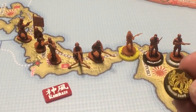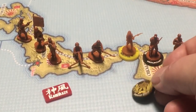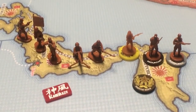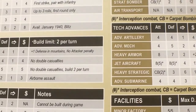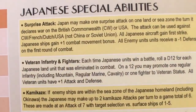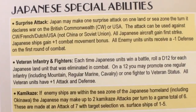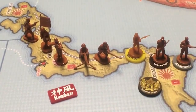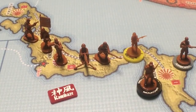This marker here is Imperial Guard, and you would use this marker for veterans. Looking at the Japanese card, the specialist infantry — it's the second thing down: veteran infantry and fighters. Each time Japanese units win a battle, roll a D12 for each Japanese unit that was limited in combat. On a 12, you may promote one regular infantry of any kind, or one fighter, to veteran status — and they all have plus one attack or defense. So when you win a battle and roll, you just stick the mountain infantry chip on there — plus one attack and defense. Pretty cool.